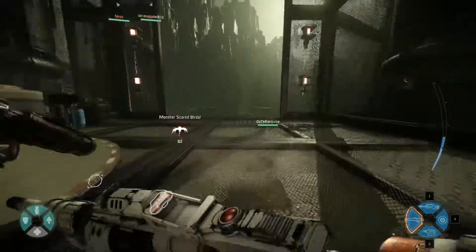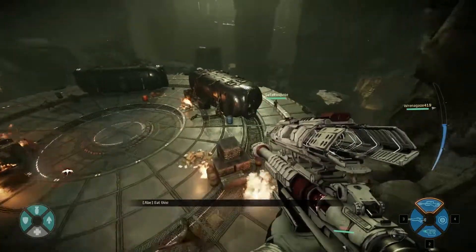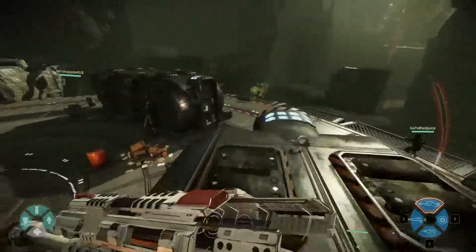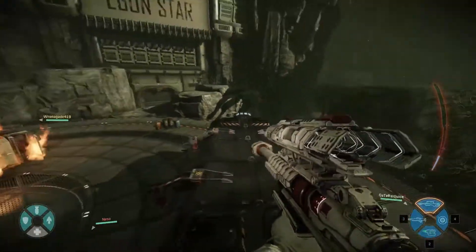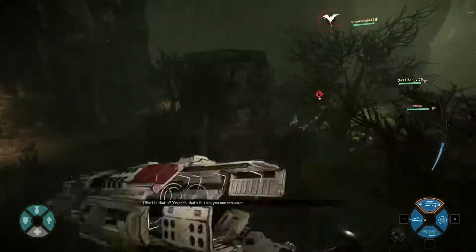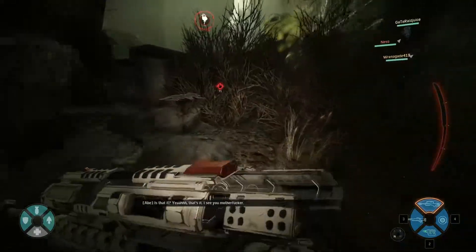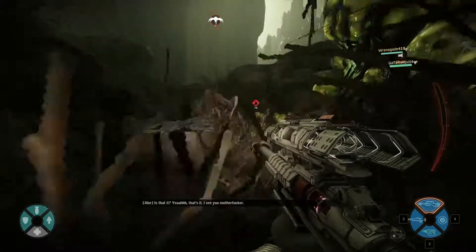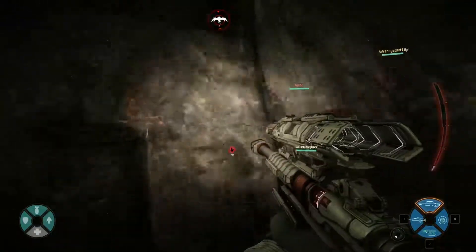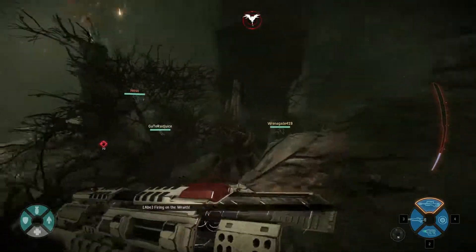Her third weapon is the tranquilizer gun. This thing is a monster because of what it can do to help your team. One, it slows down the monster — that's already pretty good when you're trying to hunt it down or run away from it. Second, when you hit it, it outlines the monster for your teammates to see, so you can't lose track of it. It only does it for a little bit, but that little bit of time can help the trapper get it.